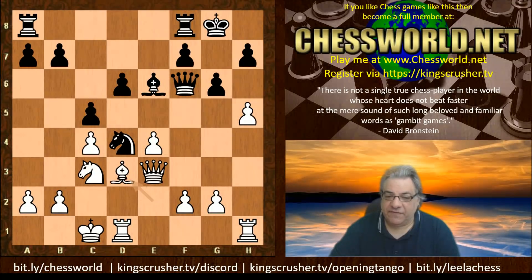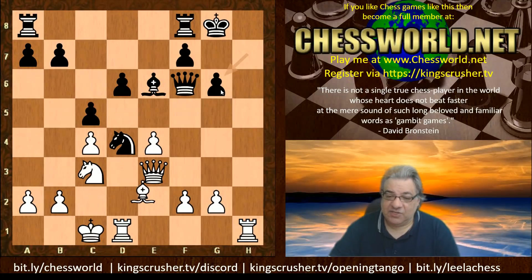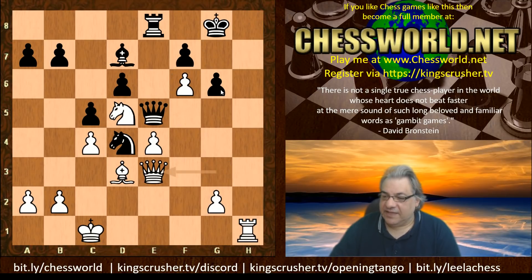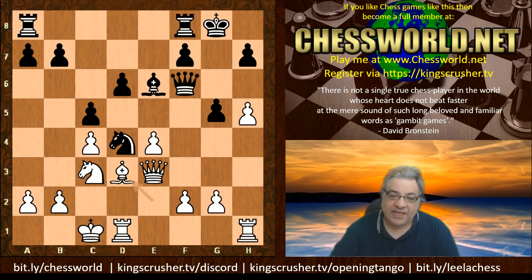We have Bishop d3. If white commits to hxg it seems with fx there's no real problem to speak of — things are adequately protected. Black is getting a bit of play but black doesn't want to play hx; that would just lead into trouble. For example, this would be a disaster — black doesn't have to get into this nightmare scenario of being hacked to death. So Bishop d3, and now black prevents any opening of the h-file with g5. Leela installs the dreaded form pawn.